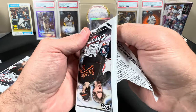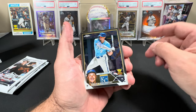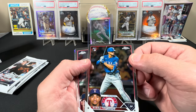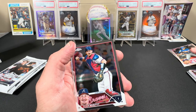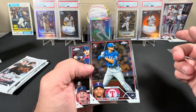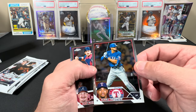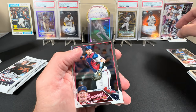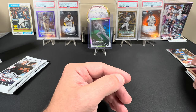Moving on to the next pack. We got a Vinny Pasquantino rookie — going in the good card pile. Bubba Thompson, going in the good card pile too. I don't know too much about him, but I like his name. He's got a stronger grip than Julio Rodriguez — on Julio's YouTube video getting fitted for his bat, the only person that beat Julio's grip strength of like 98 kilograms was Bubba Thompson. Kid's strong. We got a Sean Murphy, and the '88 is going to be Paul Goldschmidt.